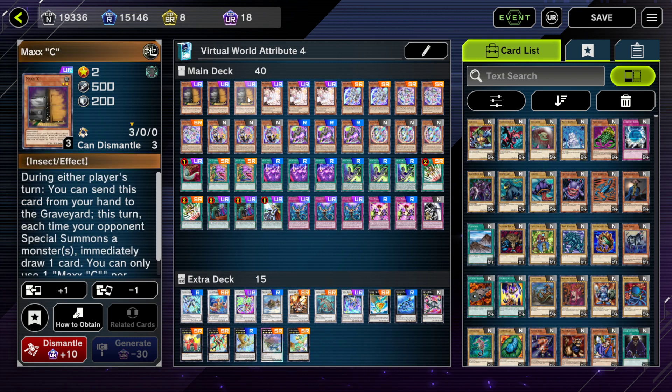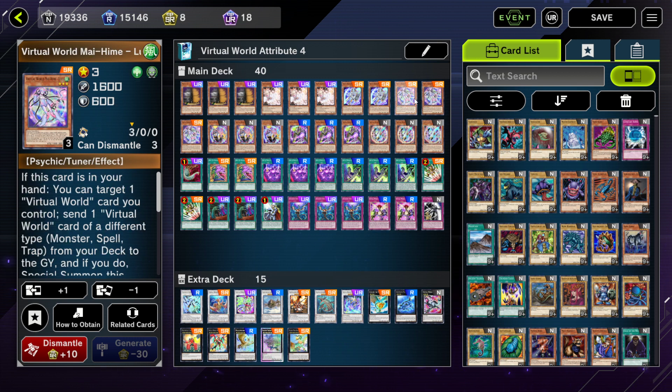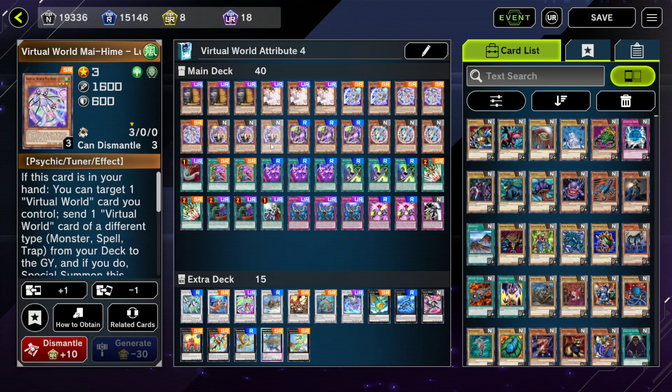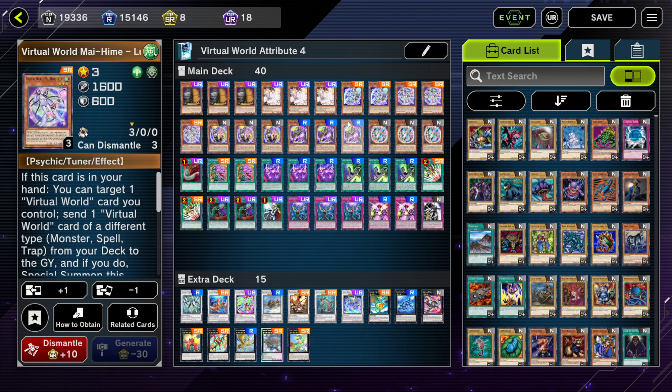For hand traps: Maxx "C", Ash Blossom, and Infinite Impermanence — the generic ones. Two Nyan Nyan — your extender: when it gets sent to the graveyard and you special summon a level three, you can special summon this from graveyard as a tuner. Lulu is your main starter monster; it can foolish a card and add it from deck to hand. GG is your basic level three extender and at end phase can recover one Virtual World monster from graveyard. Laulau is your level six tuner and allows you to revive a level three or another Virtual World monster from graveyard. Lily is a double foolish, so you can send two Virtual World card types to the graveyard.